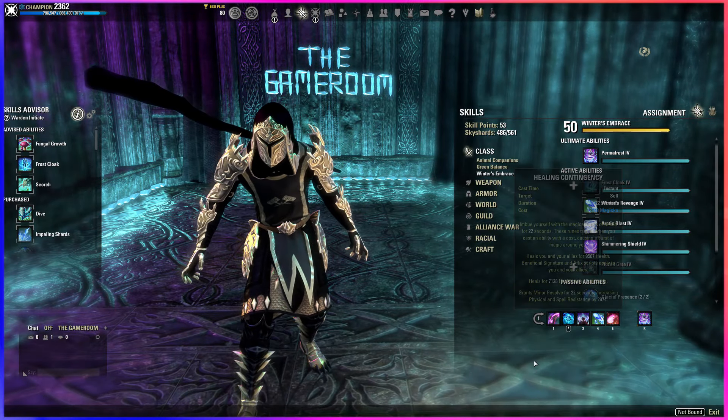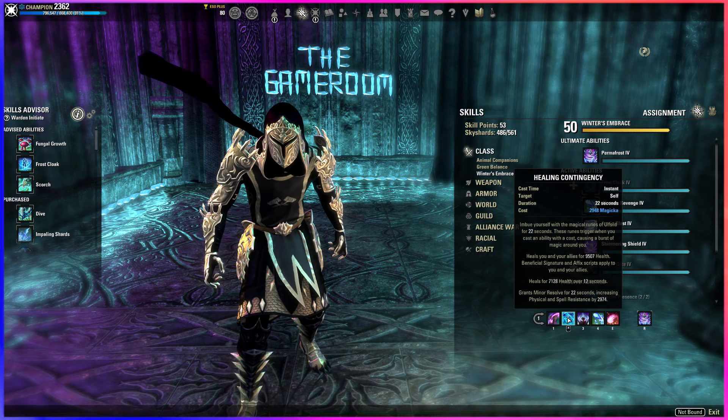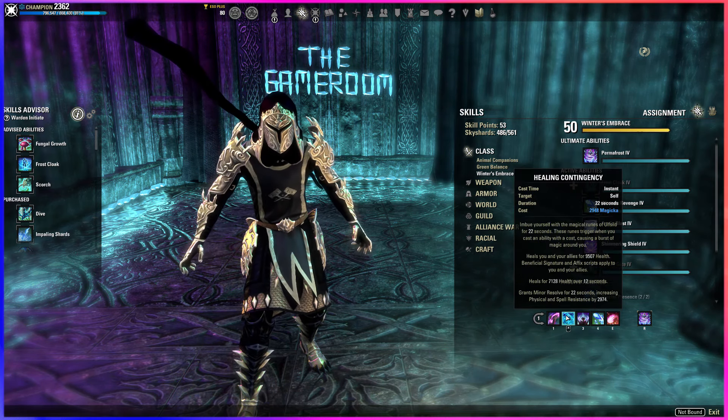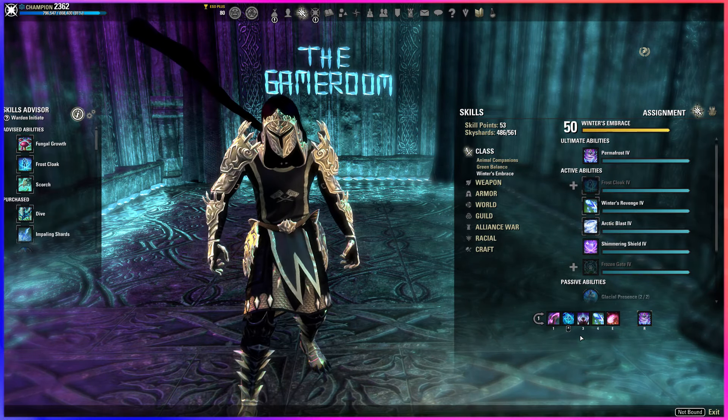For our abilities, first we have our two scribed defensive abilities that work incredibly well for the Archive. I went over this exactly in the Necromancer version of the build, so I'm going to roll that short clip from that video explaining it for you. If you've seen it already, I'll put a timer on screen so you know exactly where to skip ahead to.